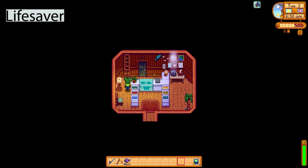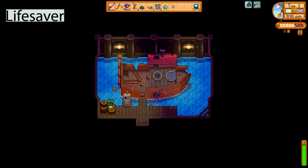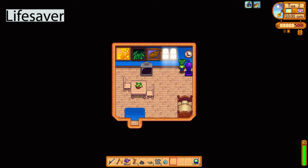The next one is the lifesaver. Of all the times I've been in this room it never dawned on me to fish in the waters here. It's at the back of Willy's — you get access to this room once you complete the community center. You can actually fish up a lifesaver and hang it inside your house. Let's bring it back to the house and hang it up — we're running out of space but I can take the windows down if needed.